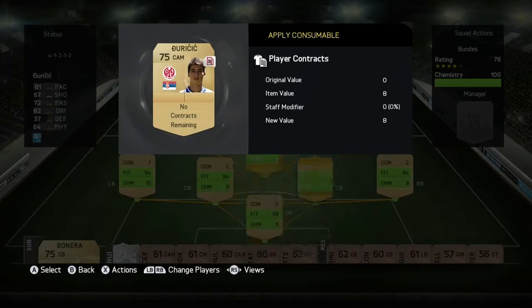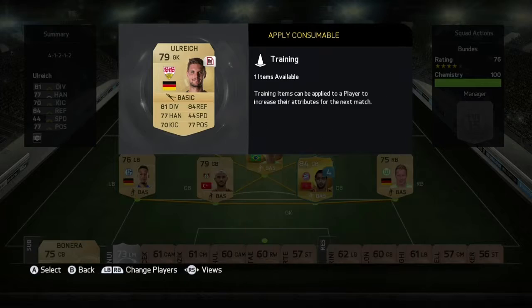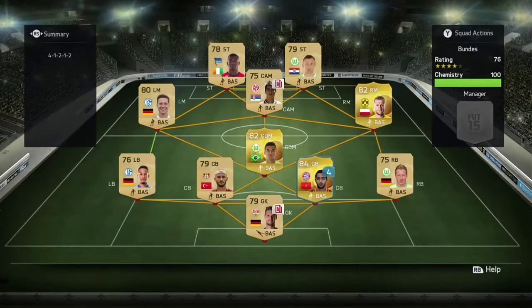I wasn't that annoyed about it until I got out and realized all my contracts had gotten used. Juricic is done on his contracts so we buy him a new one. Ulrich in goal gets a new contract because I don't want to go buy another goalkeeper right now. But Venetian is down to four games, which is annoying because he's an expensive player that I'm not really going to want to go out and buy right now.